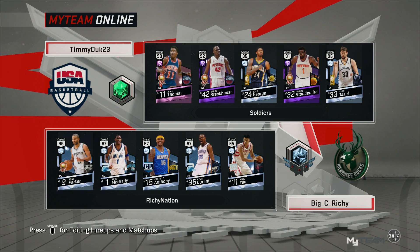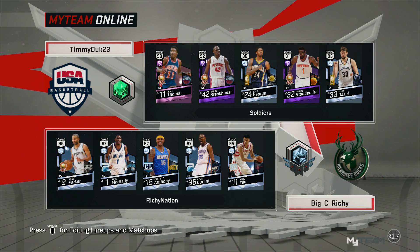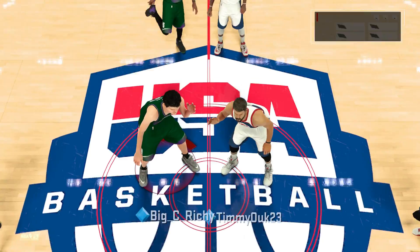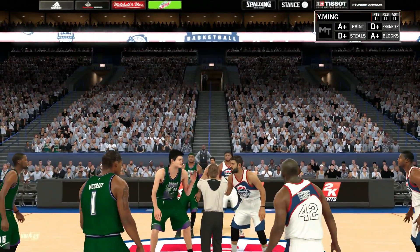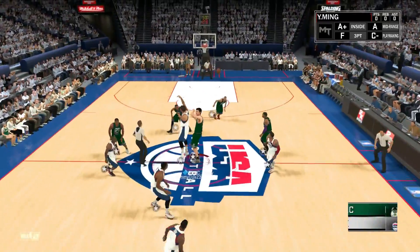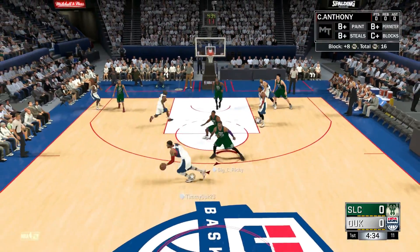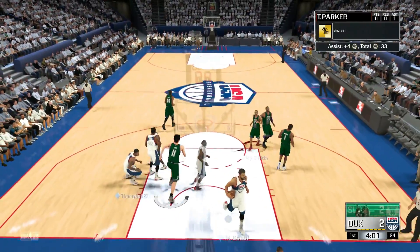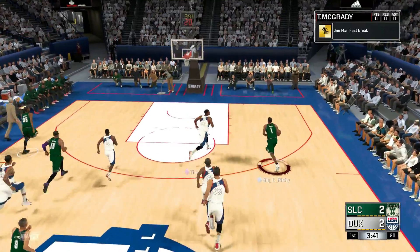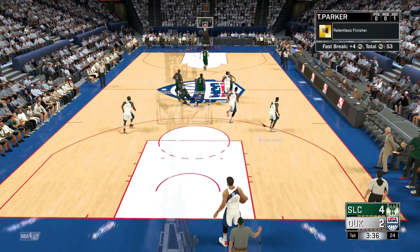Alright guys, looks like we found a team. He's got Isaiah Thomas, Jerry Stackhouse, Paul George, Amar'e Stoudemire, and Marc Gasol — not bad at all. These two glitches are going to have their hands full, but I bet they can get it done. Diamond Yao Ming, Emerald Thawne Maker — I'm just curious to see which one puts up better stats. Yao Ming running up there — let's see what he can do. Oh, nothing but contact finishes right now.